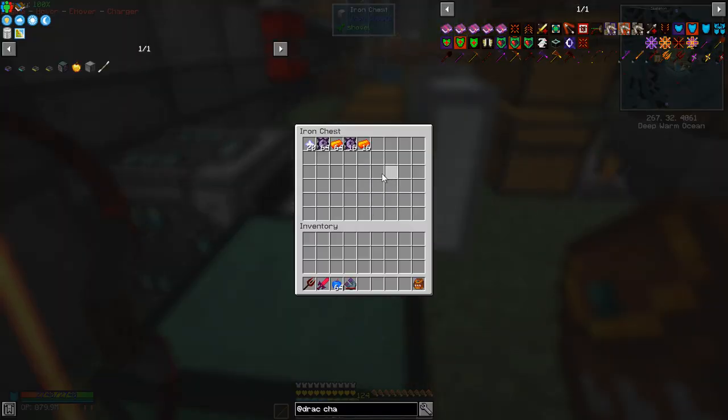We've done the chaos dragon and all the materials are coming in. We need to make 16 draconic cores - we've got 80 Wyvern cores which will make 20 draconic cores. Let's start that crafting going.